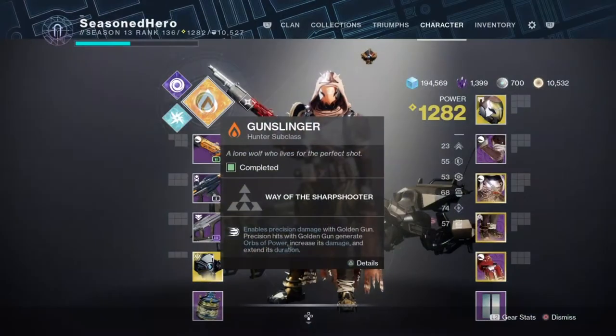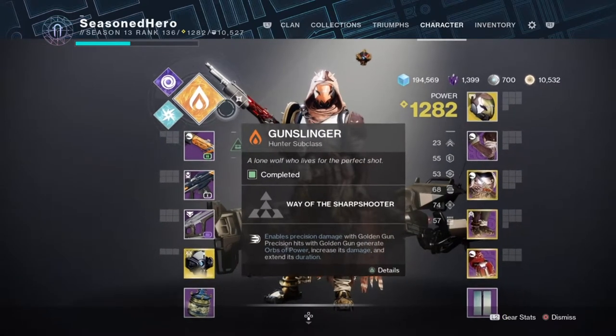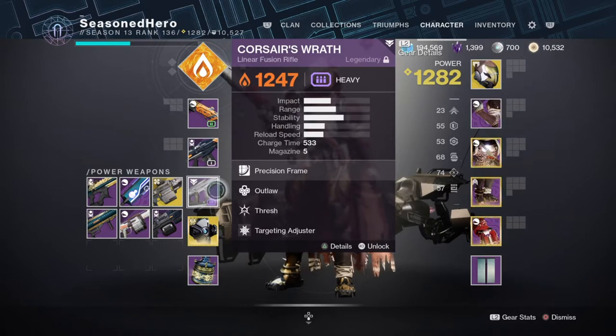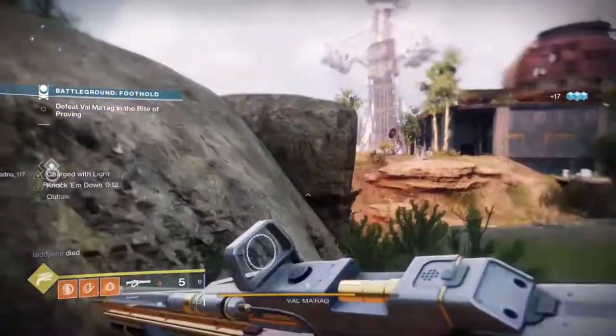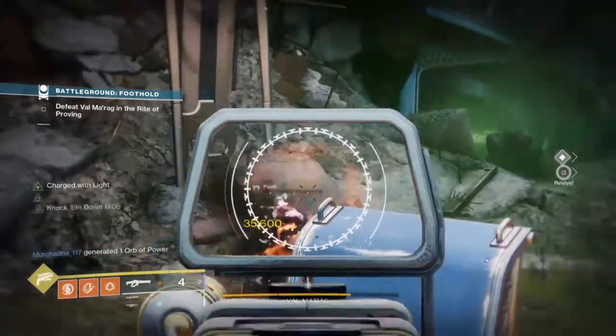Next we have a popular community build that everyone in the meta has used and is honestly worth the investment once you activate it. This build, which I'd like to call the Golden Final Shot, involves the use of Way of the Sharpshooter Gunslinger, Celestial Nighthawk, and a weapon that has Thresh — or use the Bad Juju exotic if you have it. The point of the build is to build up your super for a one-shot massive damage dump on any enemies you face, and using this can carry you very far into endgame. This is a build that doesn't require any specific mods and can passively regen the super through natural play, which is great for carrying with you if you plan to play dungeons or raids and need some DPS options available.